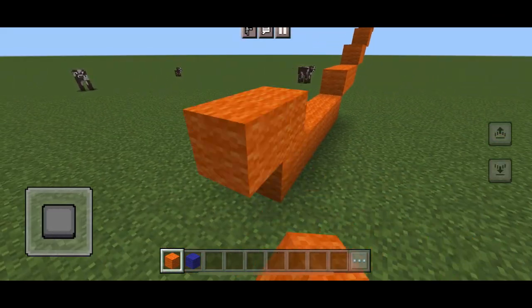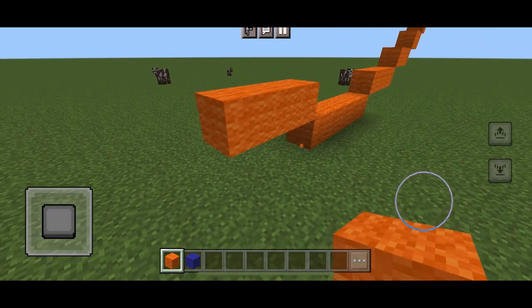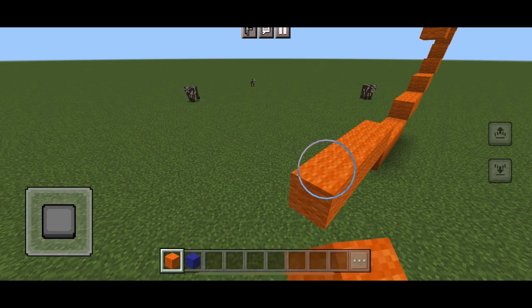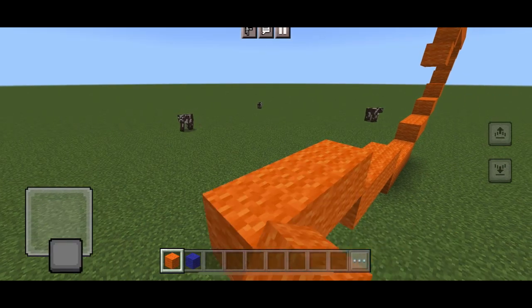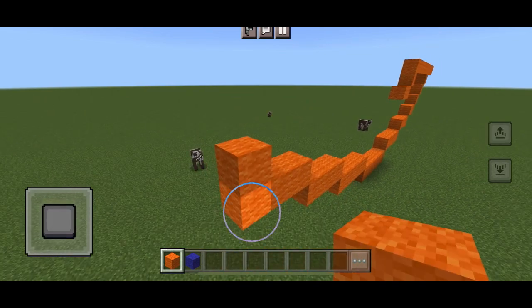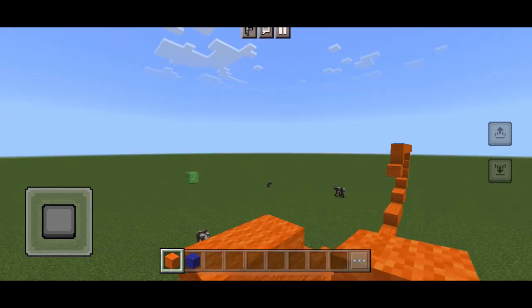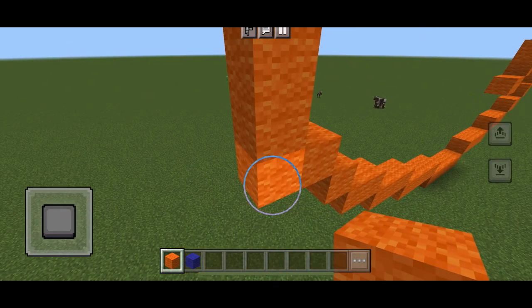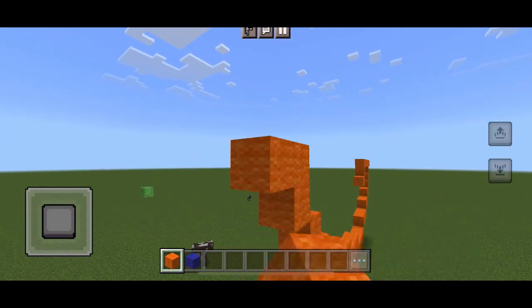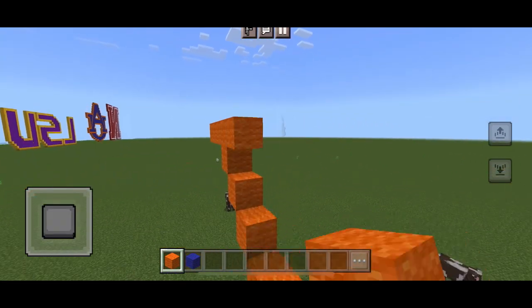Before we do the next part, we're going to do the exact same thing on the other side, just flipped. So we've got four, then three, then two, then two singles, then two up. Then directly to the left we've got three, then directly to the right eight, then one directly below, two to the right. Then we just connect the two sides.